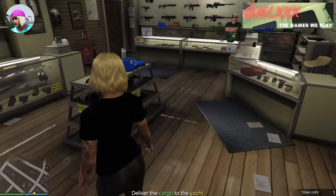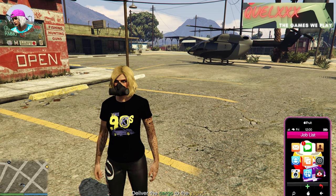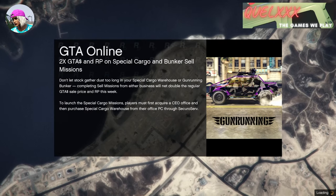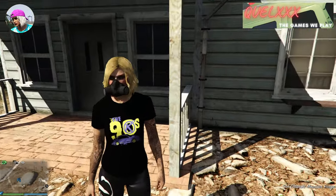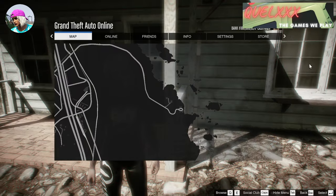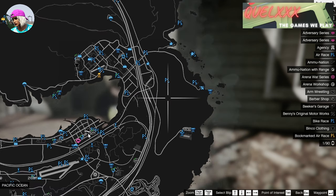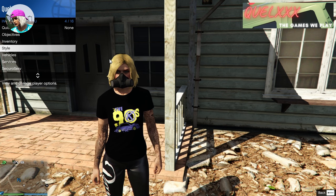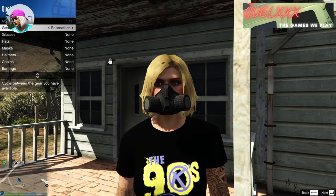Once you have saved your current outfit, you can exit the mission by using your phone. Once you spawn back into an online session you will probably end up in the middle of nowhere, but that doesn't matter. Just open up your interaction menu, go to style, then accessories, and in the gear section you will find that you are able to equip your rebreather again.